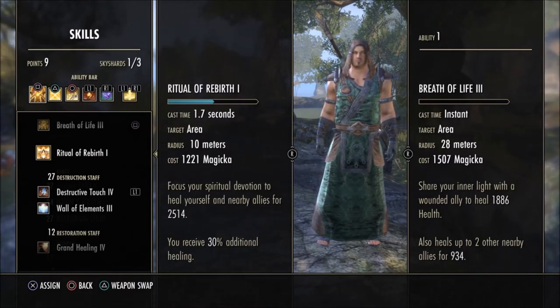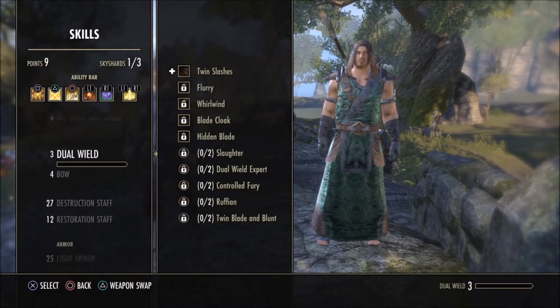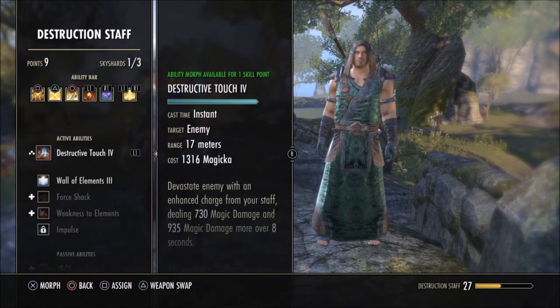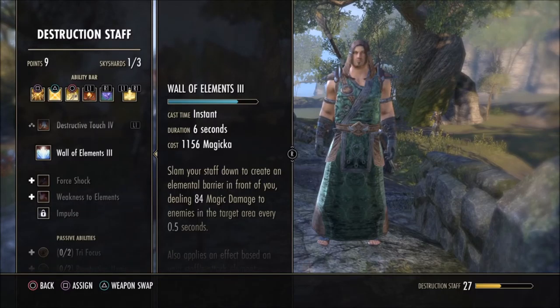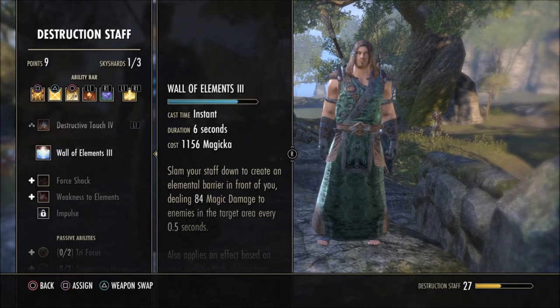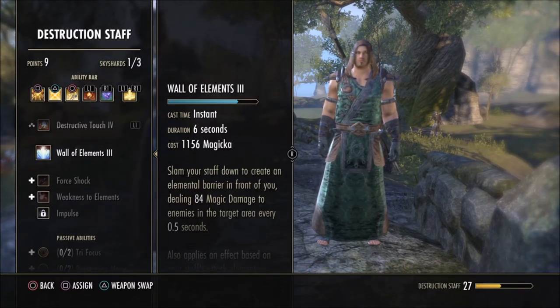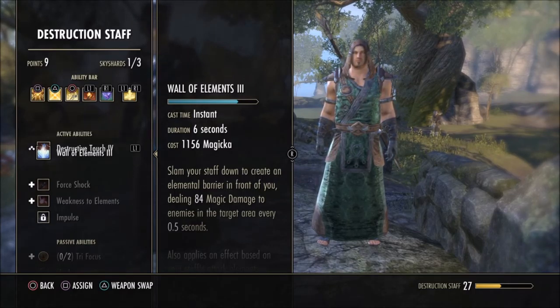For abilities, you can assign active abilities to your hotbar. Passive abilities work automatically, but active abilities need to be on your hotbar to use. The key thing is that abilities level up by simply having them on the hotbar — you don't necessarily have to use them, but having them slotted gives them experience. Make sure to always assign your active abilities and keep your hotbar filled.